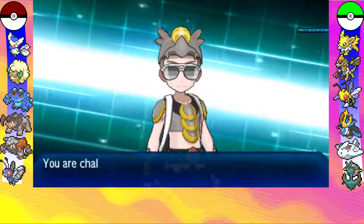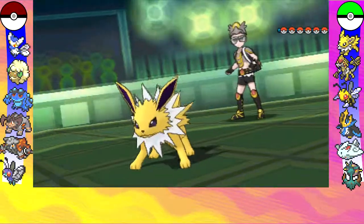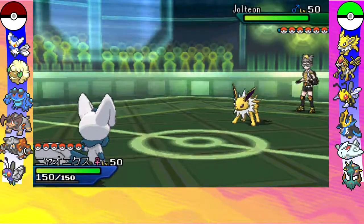Hello everyone, this is Nineth House Commander and I welcome you to episode 28 of Pokemon Battle Arena. This is another friend match I had against my friend Dino Man 12, or rather Dino Man now I suppose, and he's going to lead off with his Jolteon and I'm going to lead off with my Meowstic.